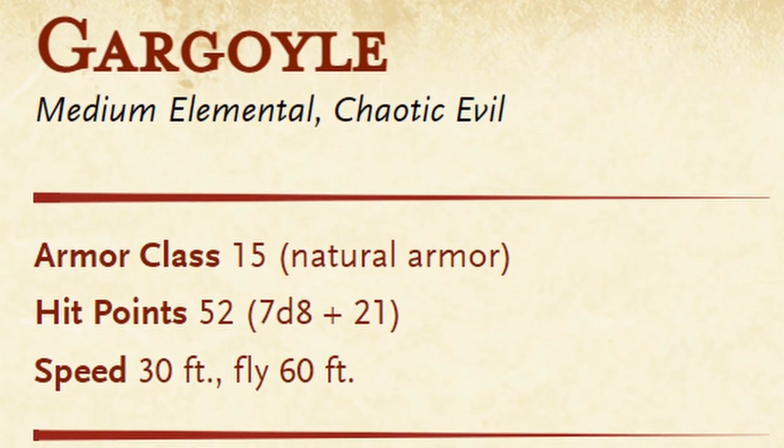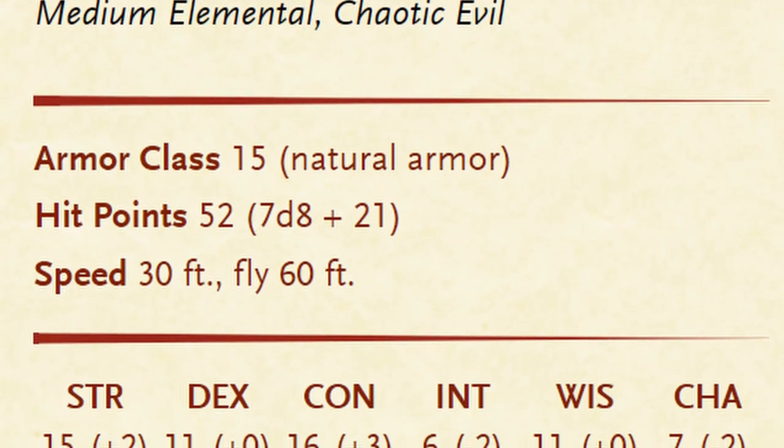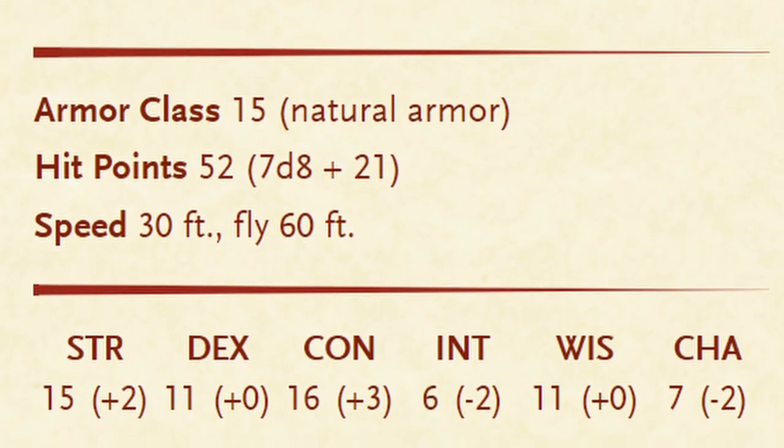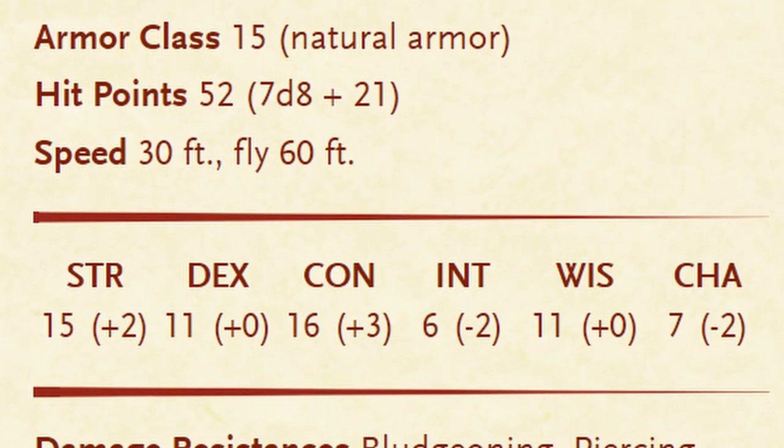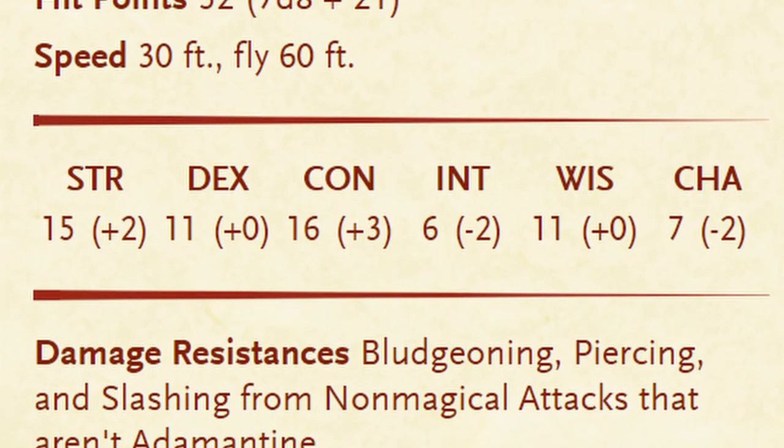The Gargoyle in D&D has an AC of 15 and 52 hit points, with a walking speed of 30 and a flying speed of 60. They have a +2 to strength, a +0 to dex, a +3 to constitution, a -2 in intellect, a +0 to wisdom, and a -2 to charisma.